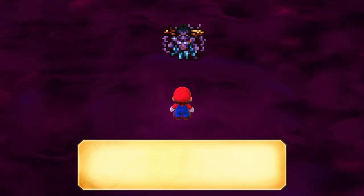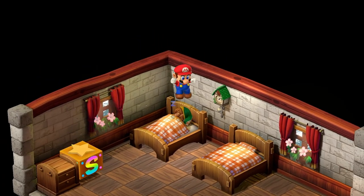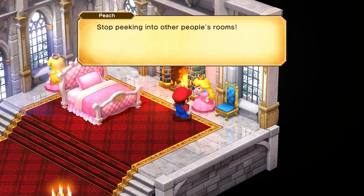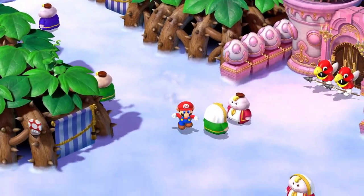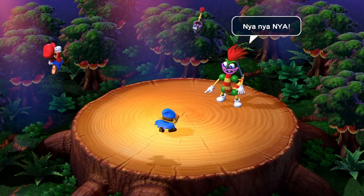Today we are diving into 11 easter eggs you may have missed in the Mario RPG Remake. These consist of references to other games, cameo character appearances, and Mario being a naughty boy. You cannot see some of these easter eggs if you progress too far in the game, so be careful. In this video I'm going to be showing you where and when to find these easter eggs so you don't miss a thing.